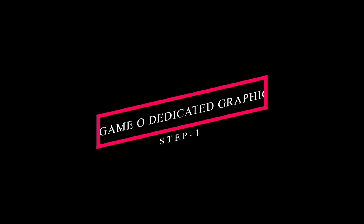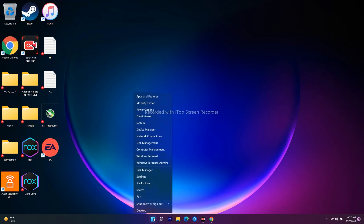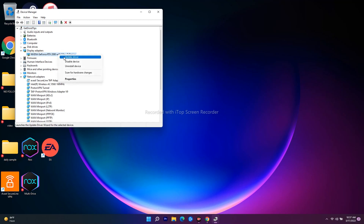The first workaround is about running the game on a dedicated graphics card. First, make sure if you're having a dual graphics card setup, you have to change the card to NVIDIA. To do this, navigate to Device Manager, then go to Display Adapters. As you can see I'm having only NVIDIA, but some users will be having two cards. You have to right-click and there will be an option called Enable — just enable the NVIDIA card.